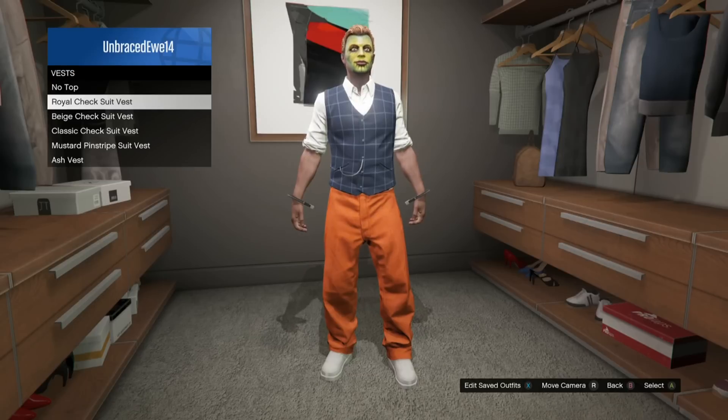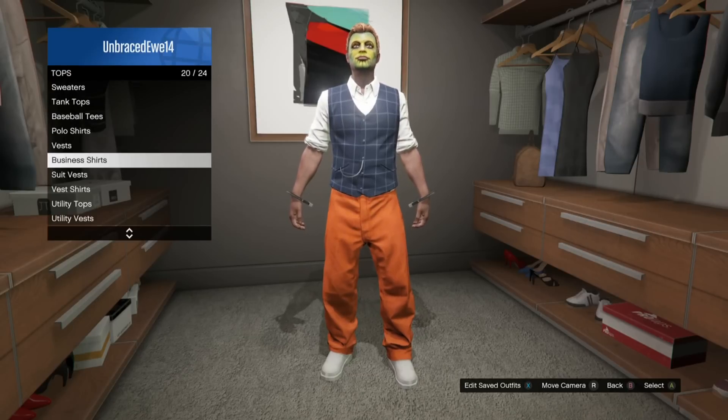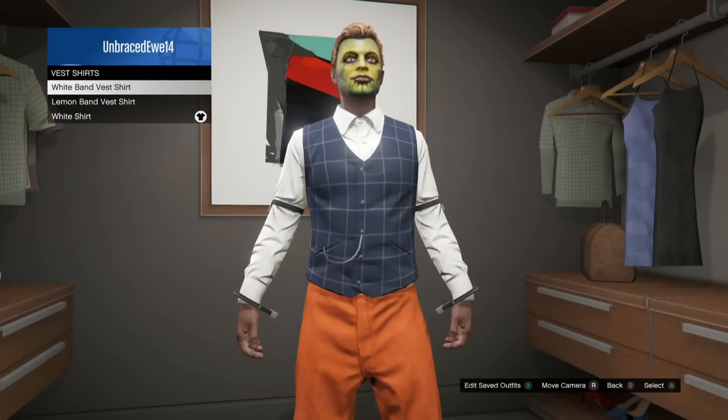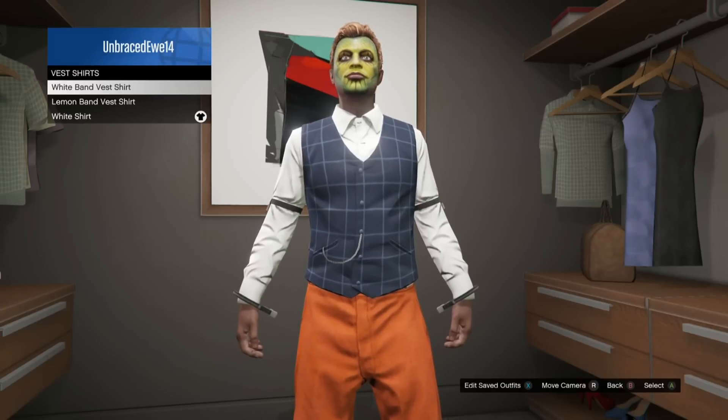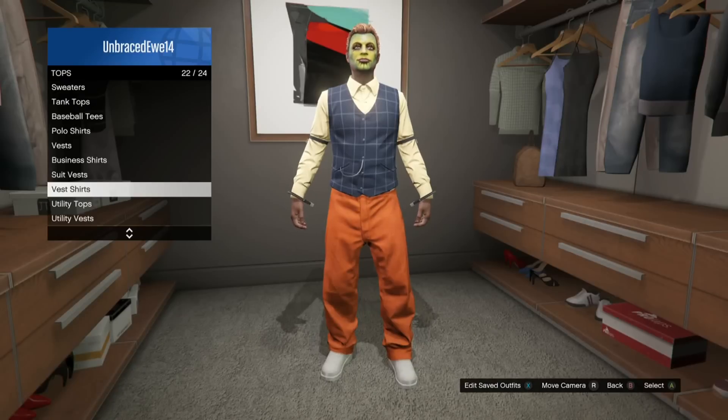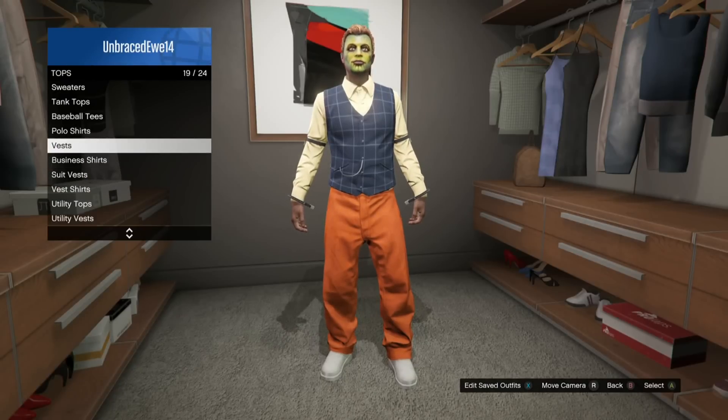First you're going to want to go to vests and equip any vest. Then go to vest shirts and scroll through them and equip any of them that you want. After that you're going to want to go and save the outfit.